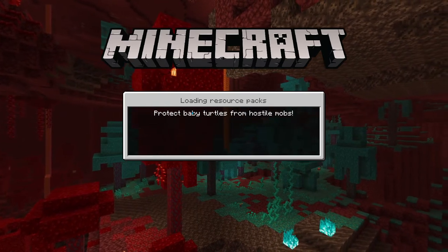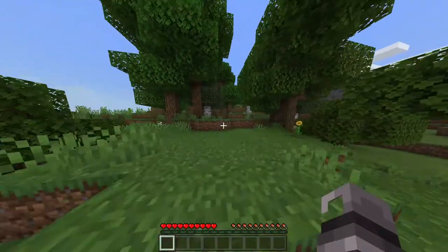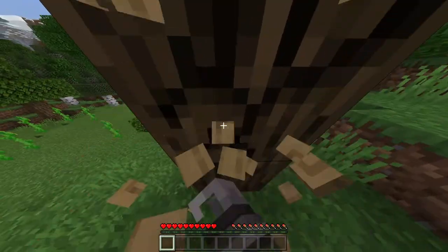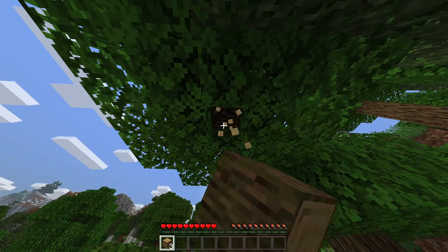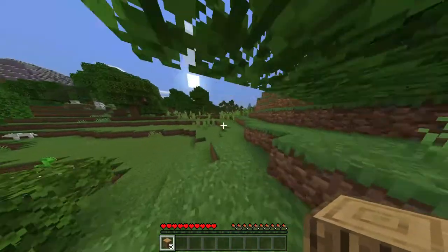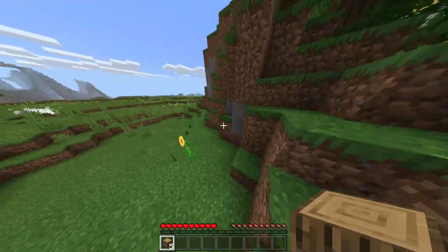Protect baby turtles from hostile mobs — why do they even attack baby turtles? Okay, now it's building the terrain. If you're on the trial, this screen will pop up — just click Start Trial since you're gonna play anyway. Do the simple basics: get some wood, get 27 cobblestone for full stone tools and two furnaces, and on Day 1 go ahead and kill animals because you're gonna need a lot of food. On Peaceful difficulty you will not run out of hunger.